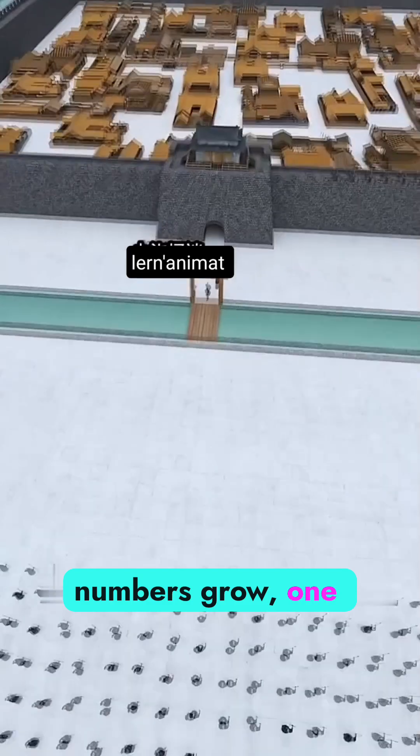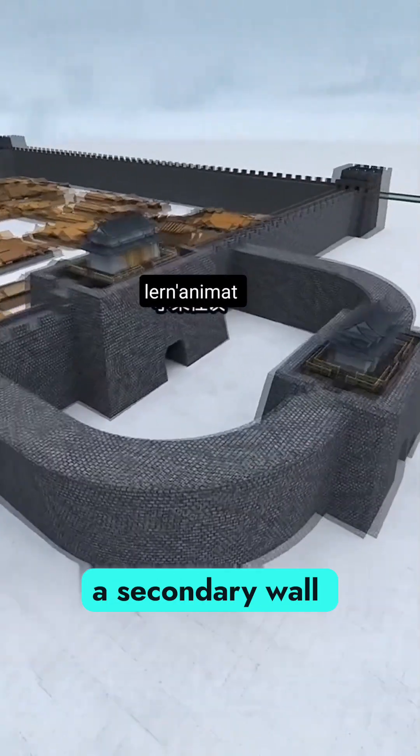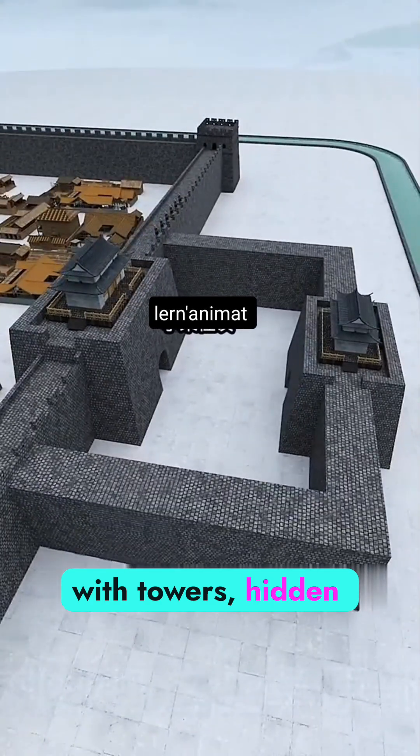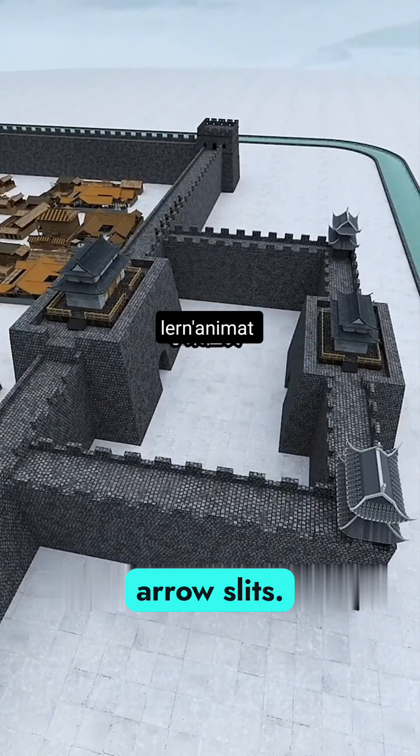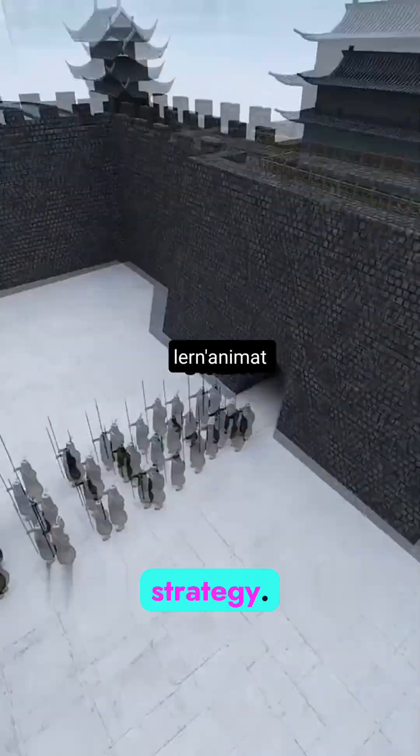But when enemy numbers grow, one wall isn't enough. That's when you build a secondary wall outside the main one, with towers, hidden chambers, and extra arrow slits. You can even design outer corners to be round or square for added strategy.